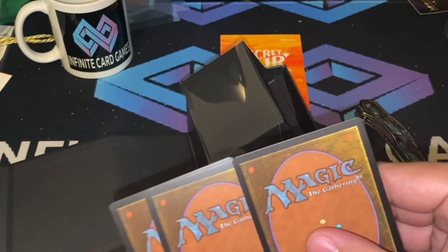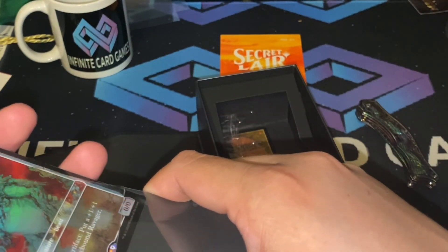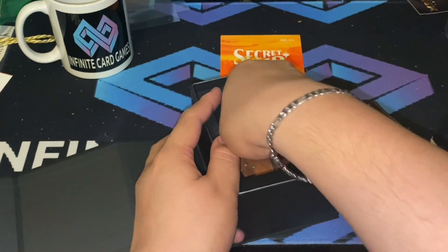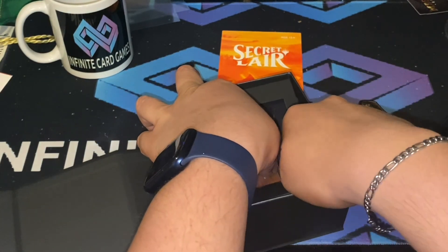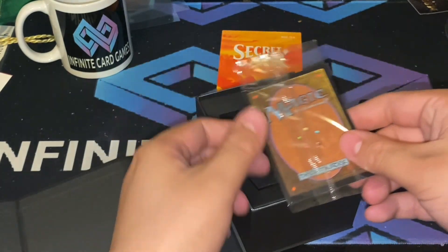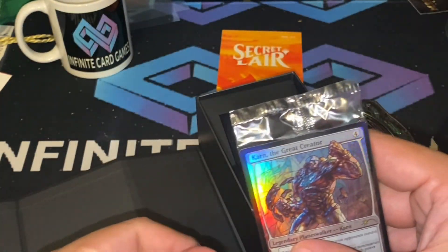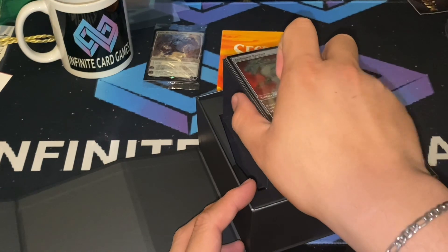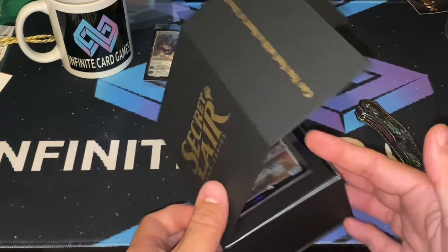Wizards, it takes so long to print these cards and you always send them in pretty bad condition. Let's see if we can get a Liliana. We got Karn the Great Creator. With the Spark rotated, these guys aren't really worth as much as they used to be, unless people just like it for the art — yeah, we'll go with that.